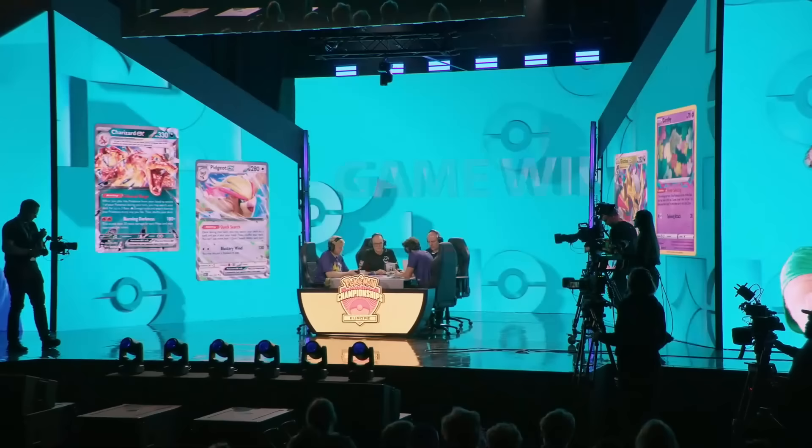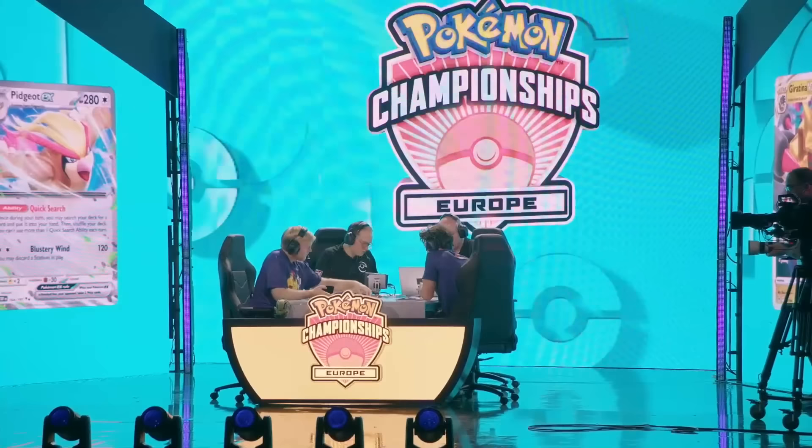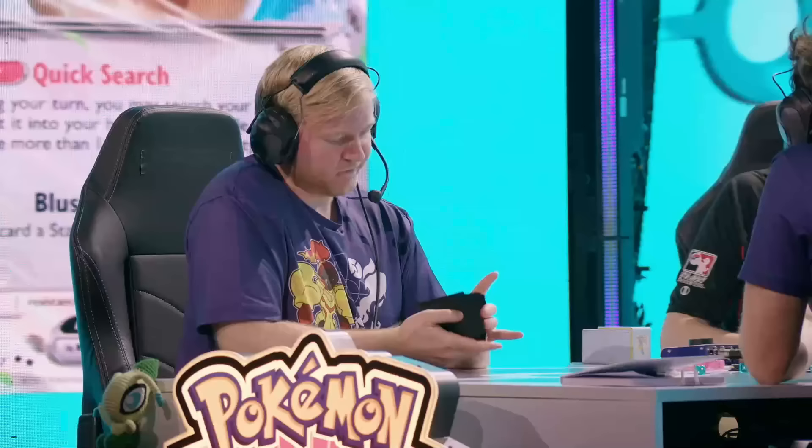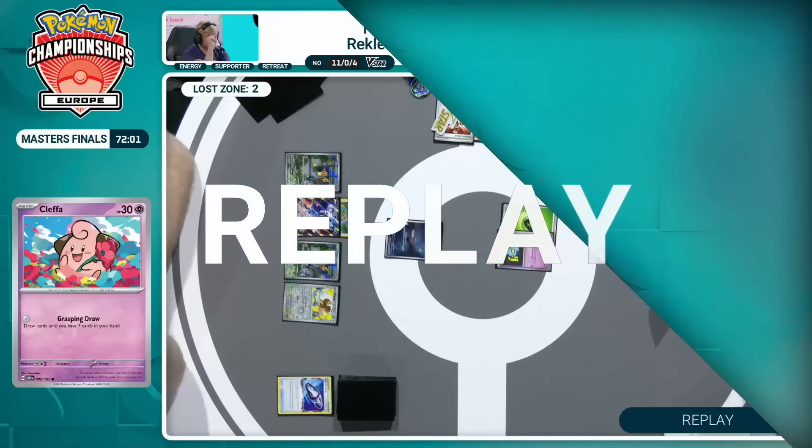You've got to respect Isaiah for finding that lock — finding that situation where they were both draw-passing to see if he could deck out Tord Reklev. But Tord knew the whole time he had that Professor Turo's Scenario in deck. Isaiah, as we mentioned, will be aware of the list, but he might think it could be prized — maybe one was already used, maybe it was removed from play. The Professor Turo's Scenario, a key pivotal card for Tord to get out of those locks we've seen so effective by the controlling archetypes played here at EUIC.